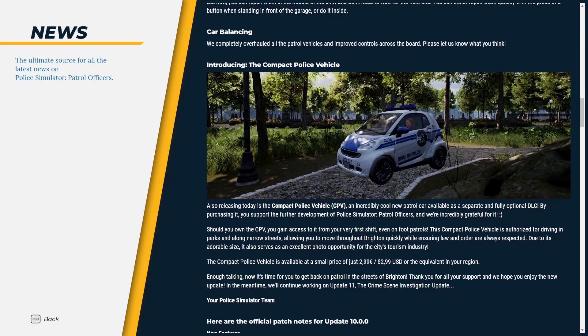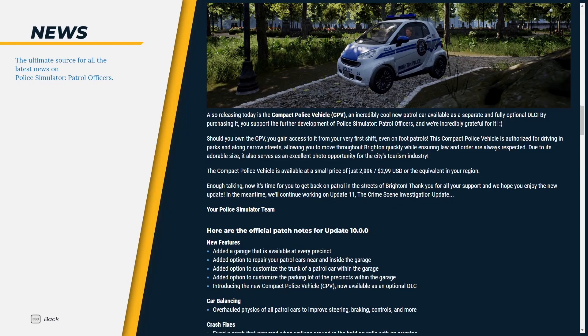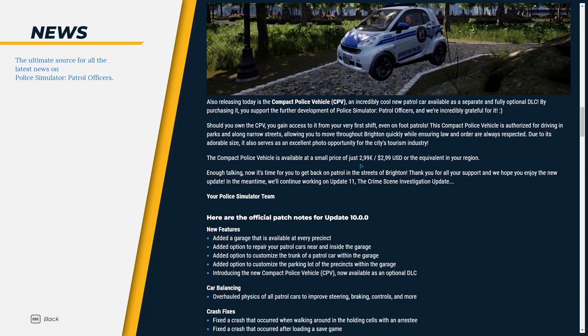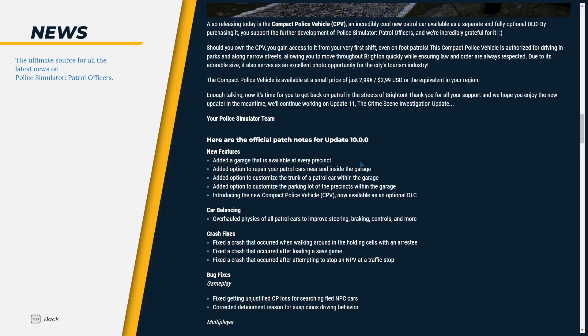Look at that little smart car police car! Introducing the CPB — the Compact Police Vehicle — also releasing today. Is this a DLC? Do I have to pay for this? Yes, the Compact Police Vehicle is an incredibly cool patrol car available as a separate, fully optional DLC. You can get it from your first shift, even on foot patrols. It costs €2.99, $2.99, or £2.99 — who knows?